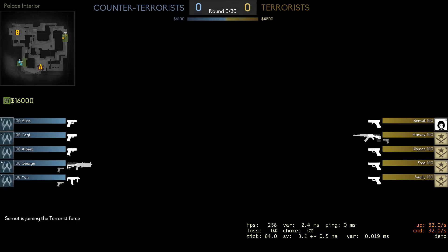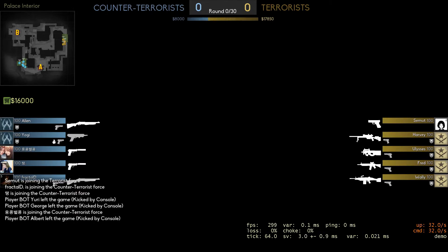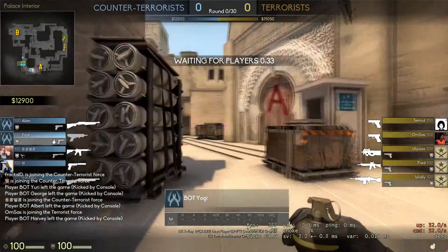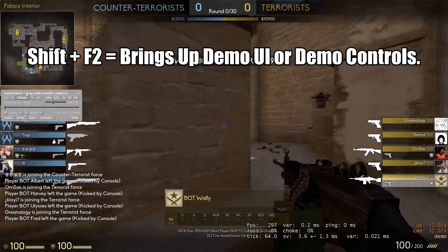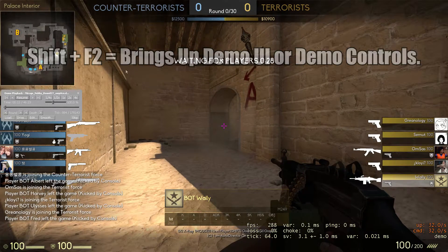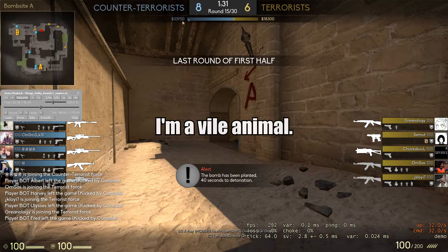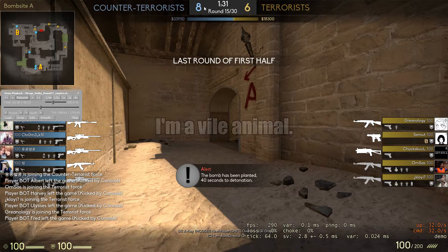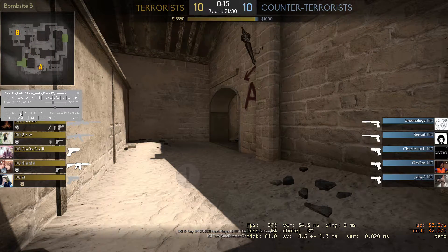Now you're in the demo. Press Shift and F2 to bring up the demo UI. Pause the game, then find the round that the footage is on - I know it's on round 26 or 27 - and skip rounds using this button here.